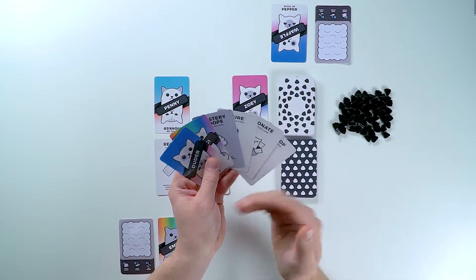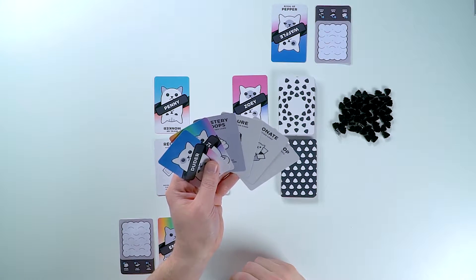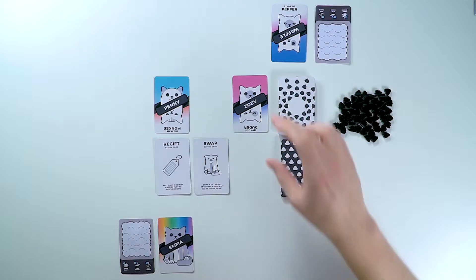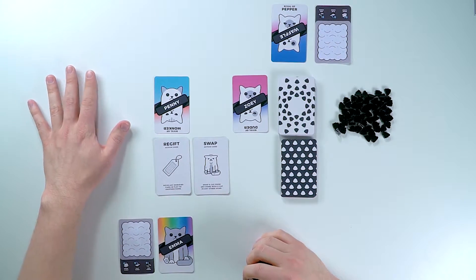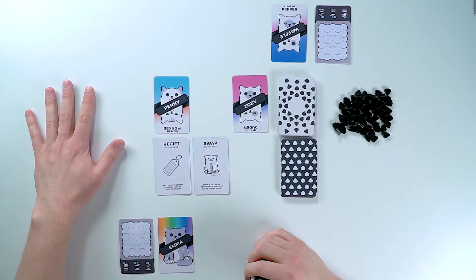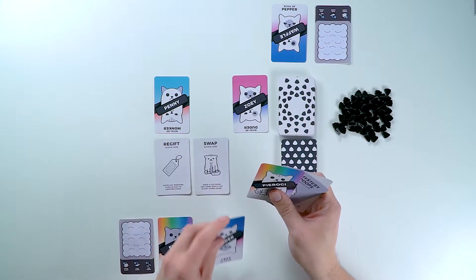Once you have your hand of six cards, you have to play a cat card. Now you can play it anywhere you want. You can play it in your own home, directly into your opponent's home, or directly into the area we reserved called the Wild. In this case, I'm going to choose to play Duder into my own home.